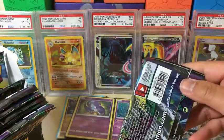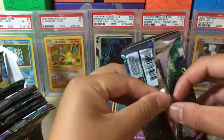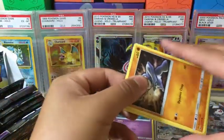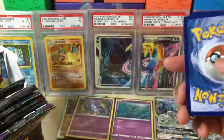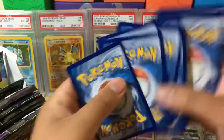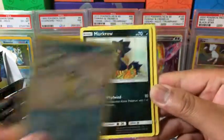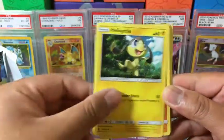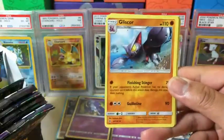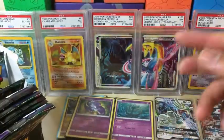Tapu Koko. Green code — four and two. We got Machop, Alolan Sandshrew, Murkrow, Helioptile, Machop, Metal Energy, Metang, Xerneas, Gliscor, Litwick which is the reverse holo, and the rare in the pack is a Wishiwashi non-holo rare.